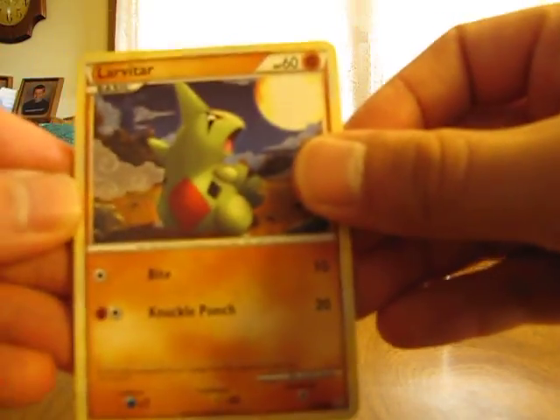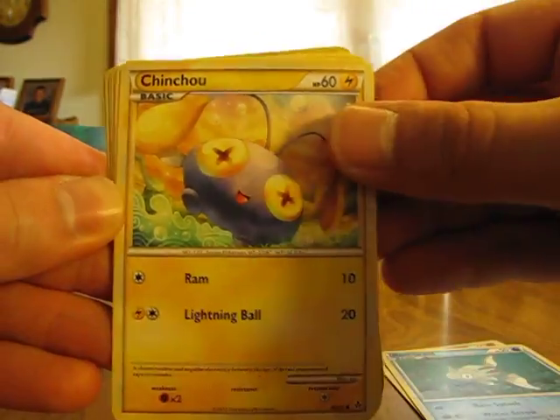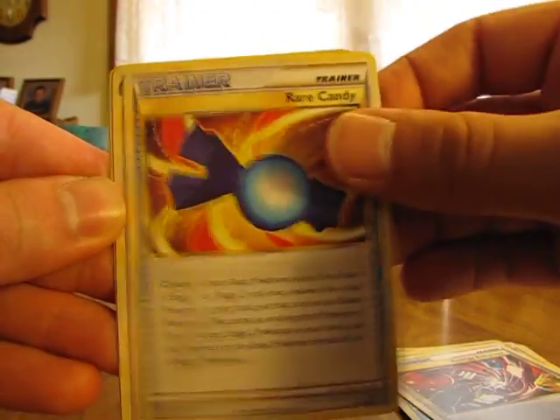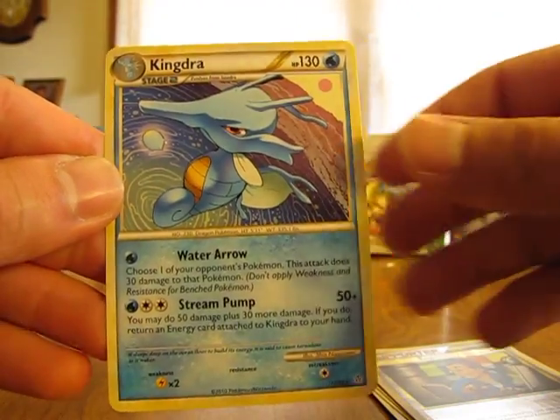Hopefully I'm going to get one more Prime and one more Legend in this half of the box. We have Larvitar, Tropius, Remoraid, Chincho, Squirtle, Energy Returner, Rare Candy, Matang, Engineer's Adjustments, and a Kingdra.